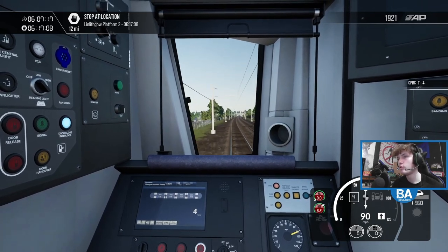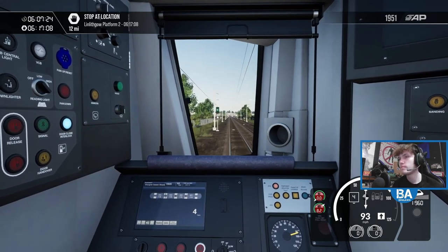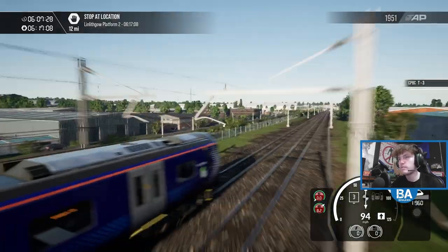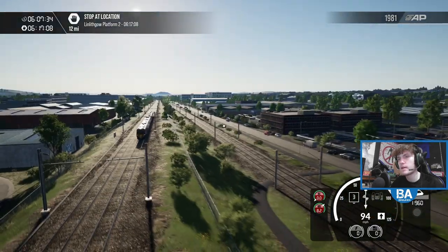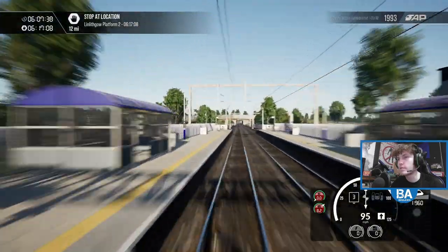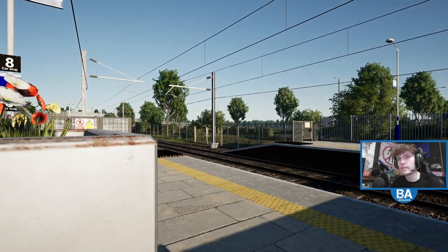This is Edinburgh Park — let's get a flyby shot. Might even see a tram if we're lucky. I need to be quick to get this flyby shot because that train is going quick. There it goes.